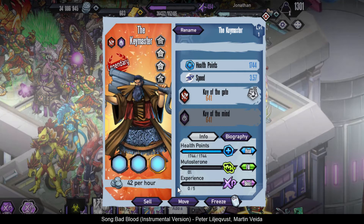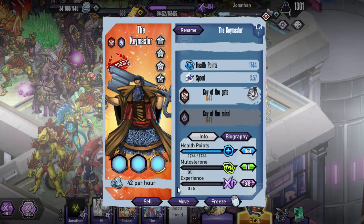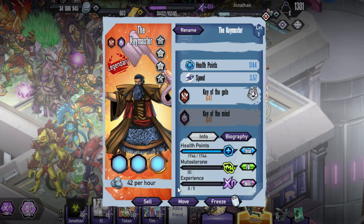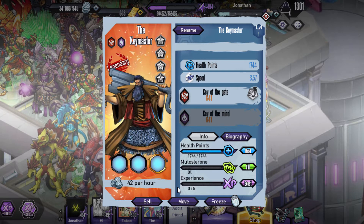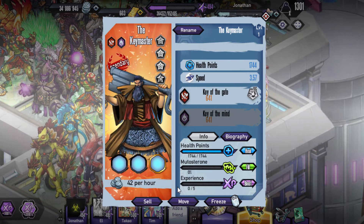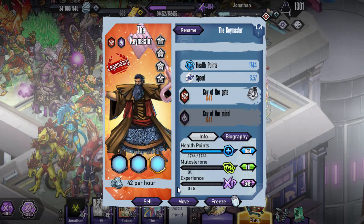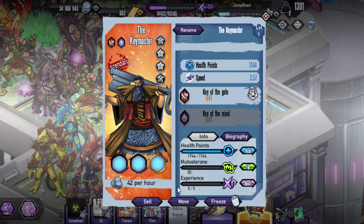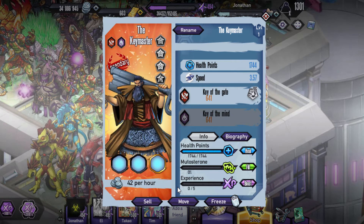What's going on guys, Bowen here back with some new Genetic Gladiators. Let's get into this today — we're gonna be checking out the Key Master, which is gonna be a tank at 3.57 speed. First skill is gonna be the Key of Gate, second skill Key of Mind. It is a saber mythic, and yeah, we're gonna be trying to get it in bronze, silver, gold, and eventually platinum.